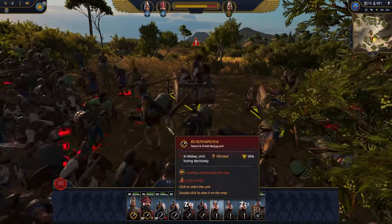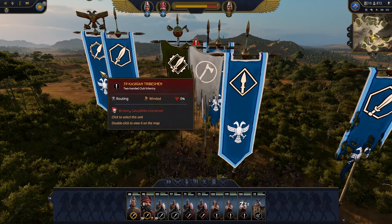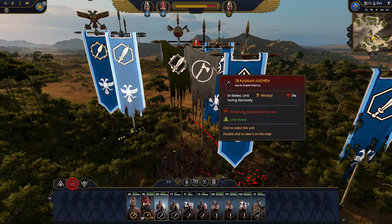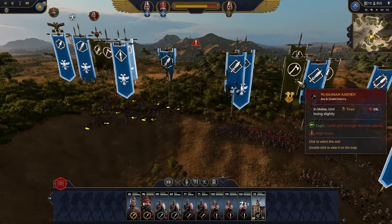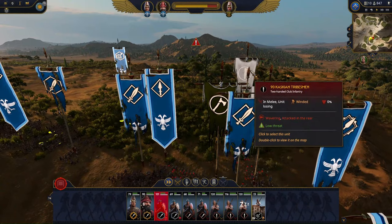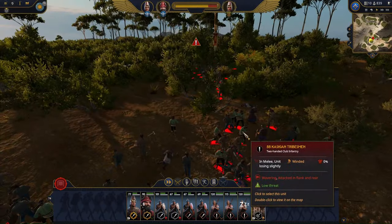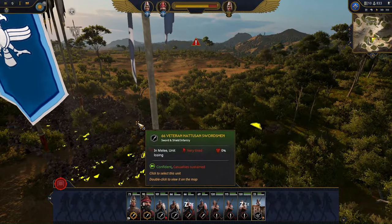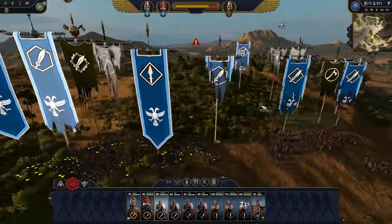We lost a couple of chariots, but I think the enemy should route soon. Shupiluliuma hit the enemy general Numanua, and the veteran swordsmen too. Let's pull our chariots back and maybe charge again on the flank, because the enemy has not routed yet. Battles, as you can see, are paced more slowly than the average Total War, which I think a lot of people will appreciate.